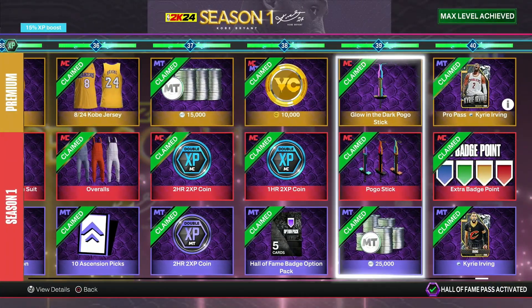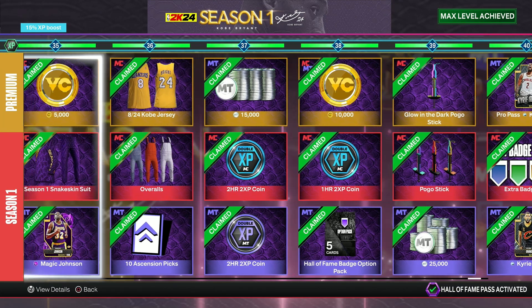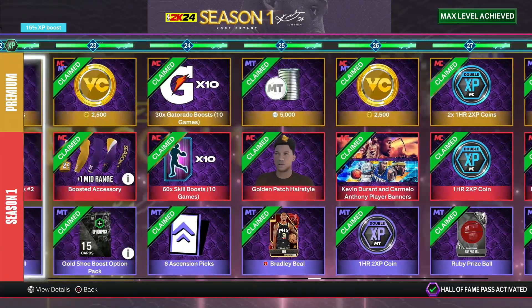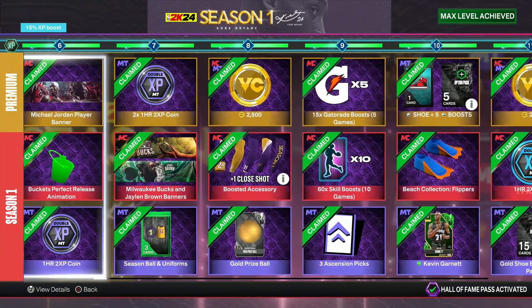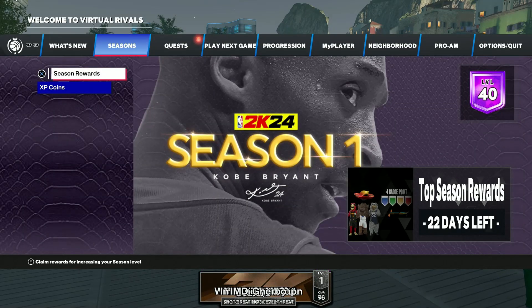The rewards are, I believe, all the same — or maybe a little bit different. You get a badge point on current gen. Once you claim all these, I ended up claiming everything and getting another 50k, so not bad. Let me know if this still works for you — it should, like I said my friend just did it 10 minutes ago. Hopefully it's not patched and you can do this every season. It definitely helps out with VC.